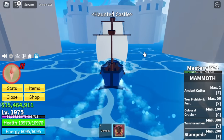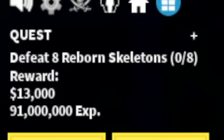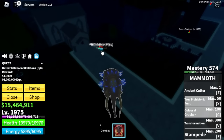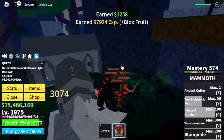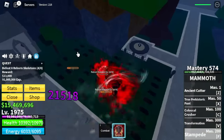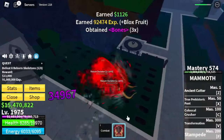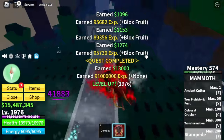Grind here until 1,975. Next up: the Haunted Castle. Here the only good mob is the Reborn Skeletons — you can get bones from this mob, so you can buy your own 2x XP to make things faster. You can also grind the Living Skeletons, but it's hard because they have Haki and Flash Step, so they can easily damage you.